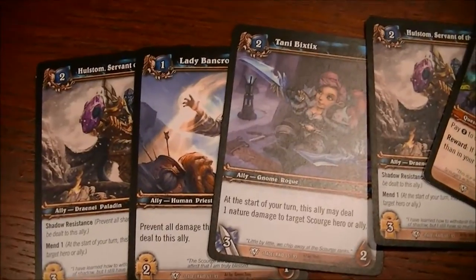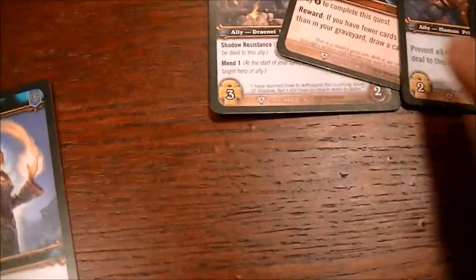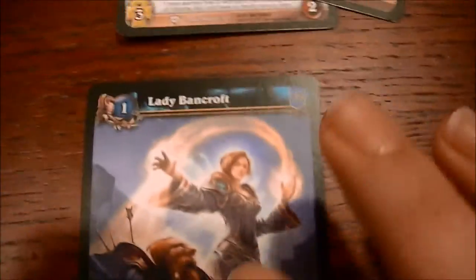Jaina's hand was also good — we got a lot of cost 1 and cost 2 drop allies. So I'm going to keep this hand, and we have two Lady Bancrofts. We'll drop her.